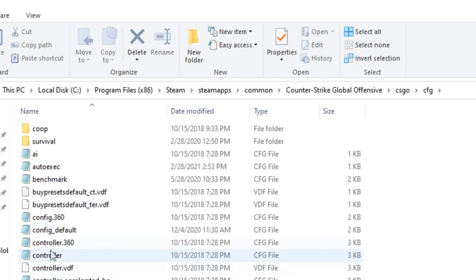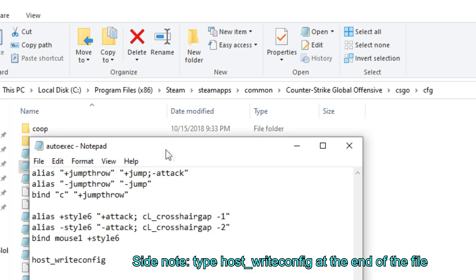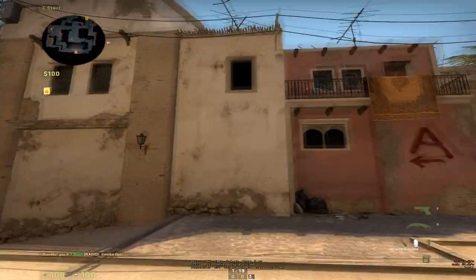Once accessed, search for the autoexec.cfg file. Once you open this file, this is where you will paste the commands that you need to be saved every time you open the game. By saving it in the autoexec, you won't have to rebind everything in the console if the binding gets reset.